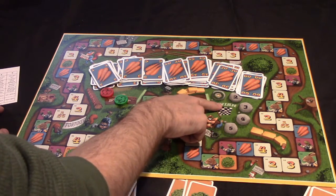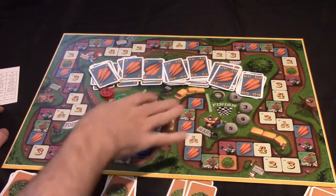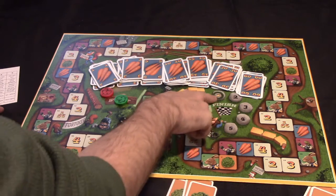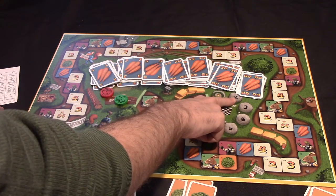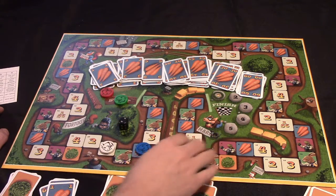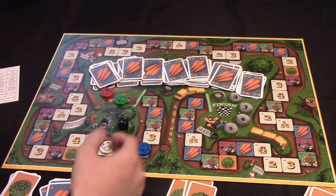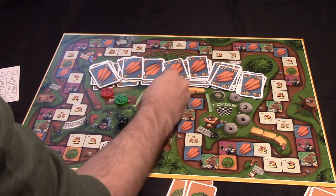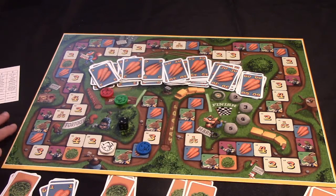However, to cross the finish line in first place, you're going to need 10 or fewer carrots. The game does allow you to keep playing after first place is awarded — to cross in second place you need 20 or fewer carrots, third place 30 or fewer carrots, and so on. Over the course of the game, you're going to have to sometimes move backward to stay in the race. Let me explain what these various special spaces do, and I'll zoom in to do that.